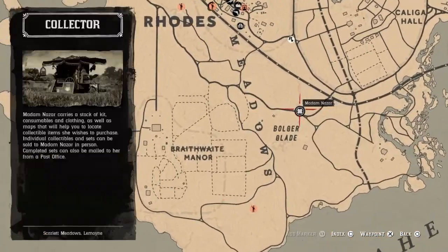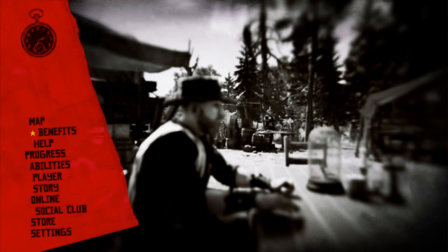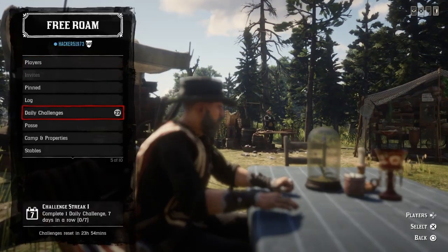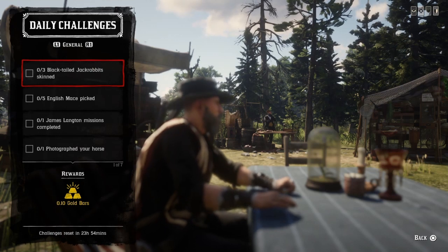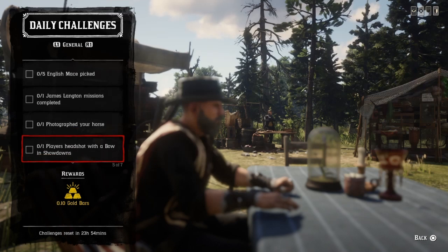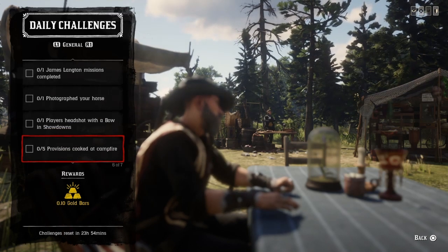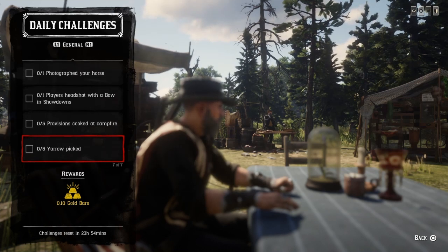The nearest fast travel is going to be Roads. Now on to the dailies: we have three black-tail jack rabbit skins, five English mace pick, one James Langton mission completed, one photograph your horse, one player headshot by the bow in showdowns, five provisions cooked at the campfire, and five yarrow picked.